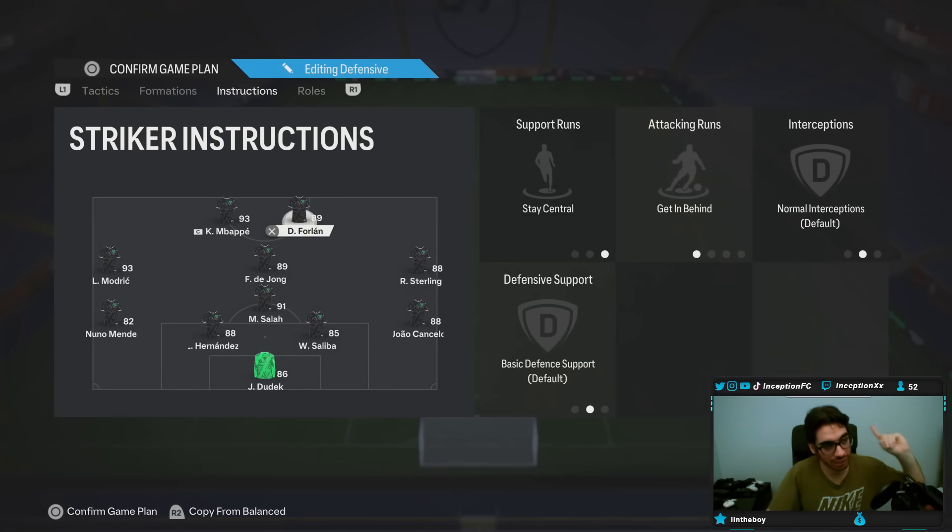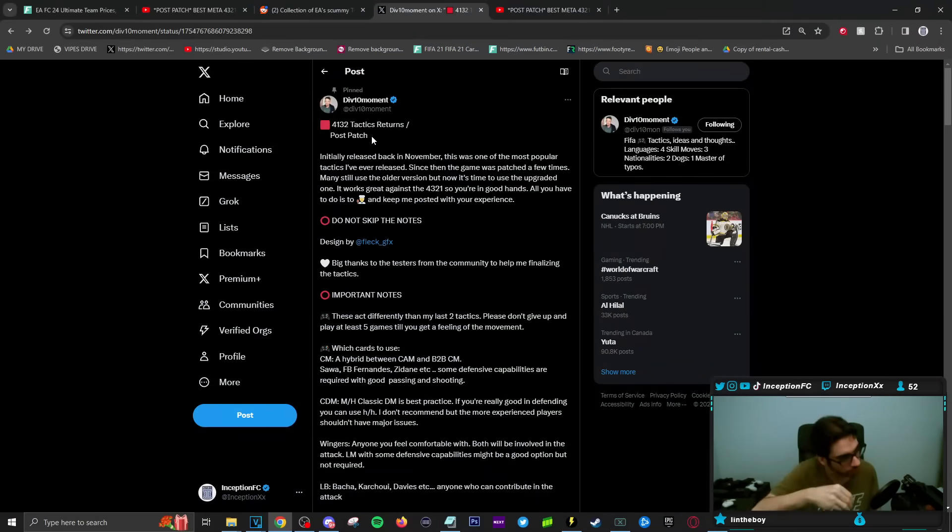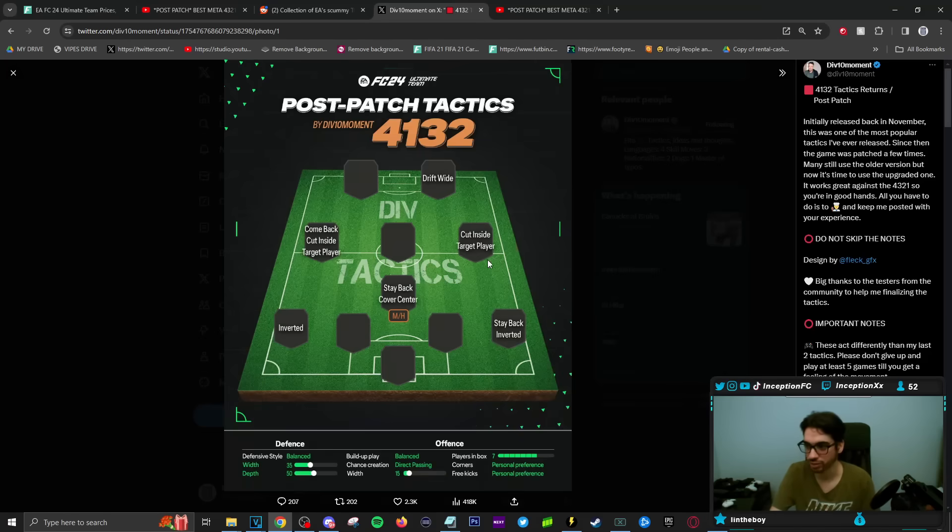Now the Div 10 tactic — the guy that literally saved me earlier this year with a beautiful 4-1-3-2 in regards to crazy attacking AI — came back and did another one. These are the tactics I liked the most. I don't care about the top meta because the top meta is trash. I need the movie mentors, and my boy Div 10, when he made this formation, I was like thank you so much. So please be sure to check out the original tweet — I'm going to leave a link down below. So Div 10's tactic is set up like this.